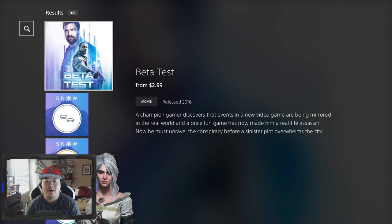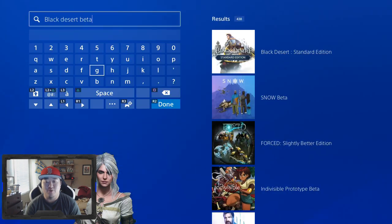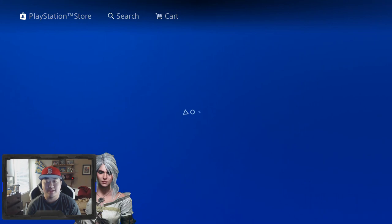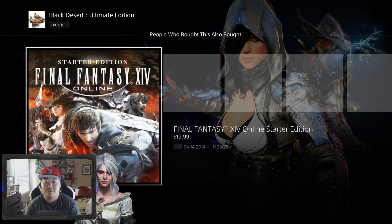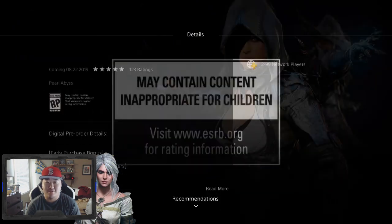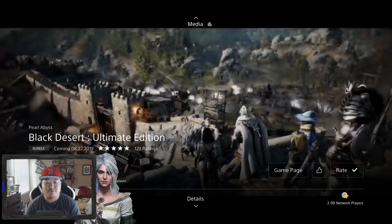That's why people are having a hard time finding it. You have to actually go in and go to the demo section of the full game and you'll be good to go. You can't go into the other editions — you have to go into the Standard version. You can see I have the Ultimate Edition pre-ordered, but you've got to go into the Standard version.